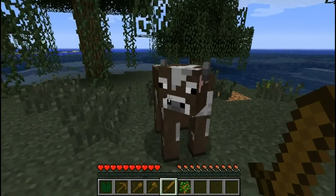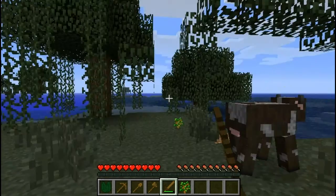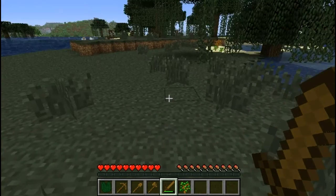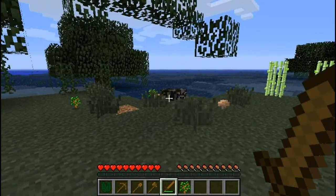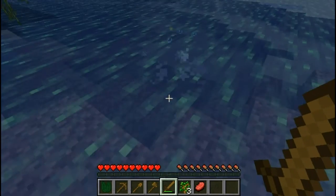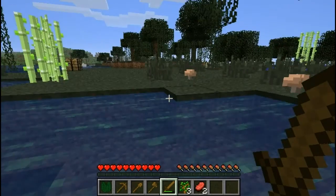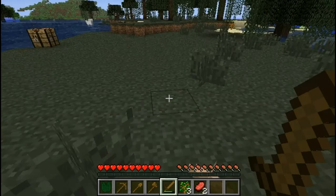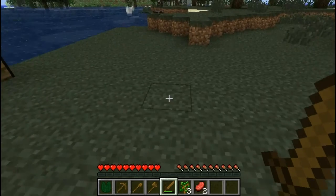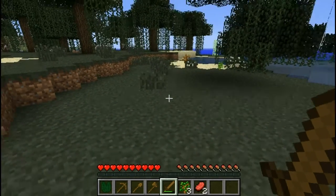I can show you killing this cow. Now I picked up some beef from killing that cow, which makes sense. They can also drop hides, which will be important for making leather later on.